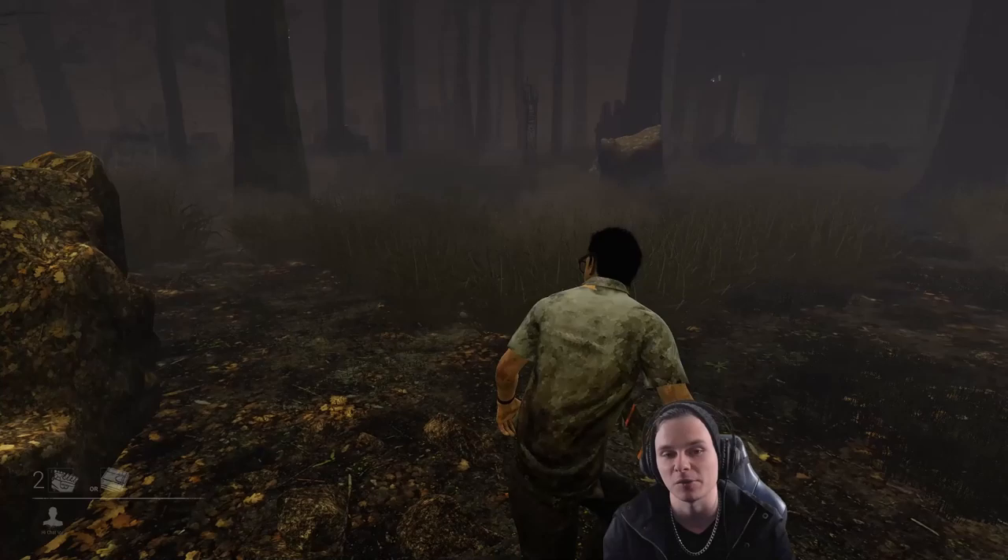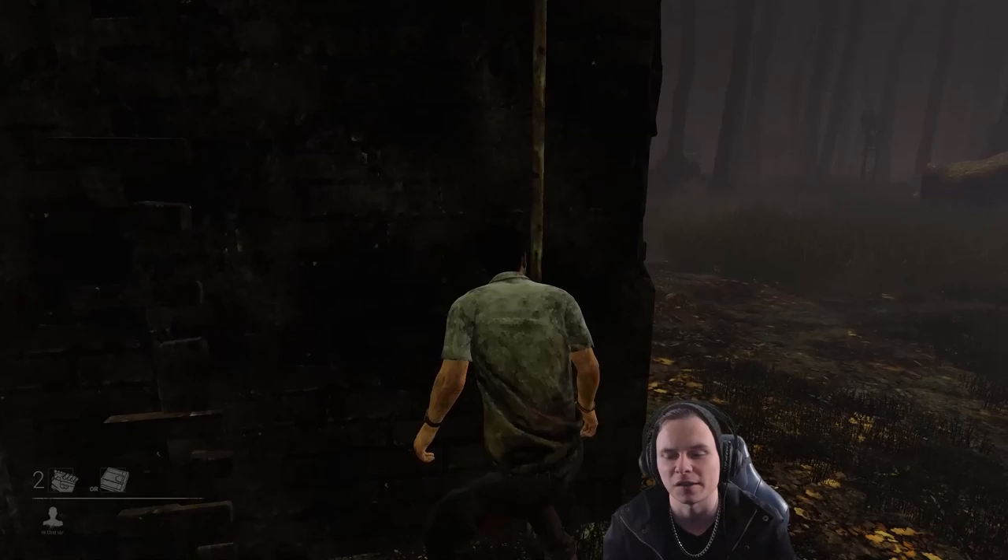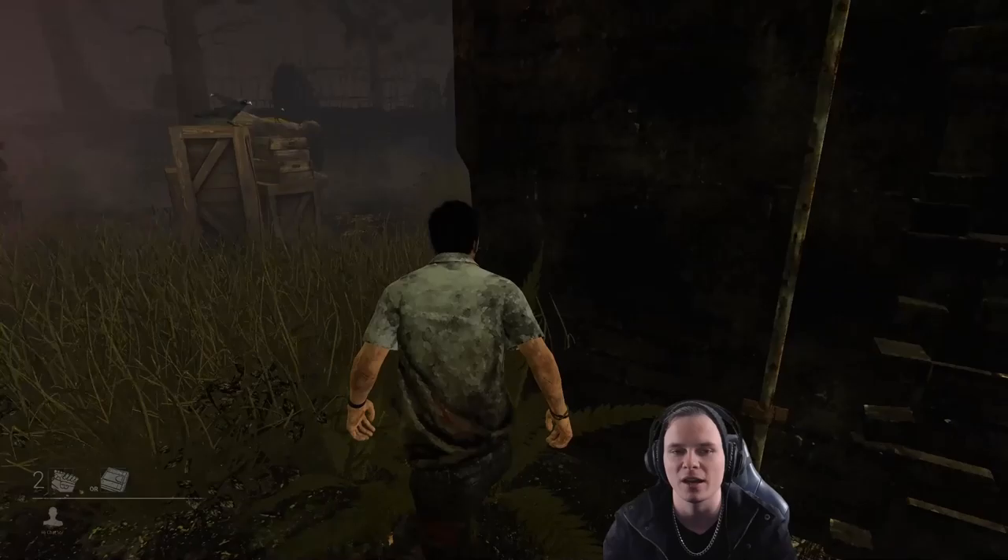If we're listening very carefully, we can see we have the Trapper here, and we can hear a heartbeat indicating the killer is within 32 meters. There he is — he's looking around and he's going to rotate away. Now I need to make a decision: I could go back and work on that generator again, or I could rotate elsewhere. So we're going to come through here.